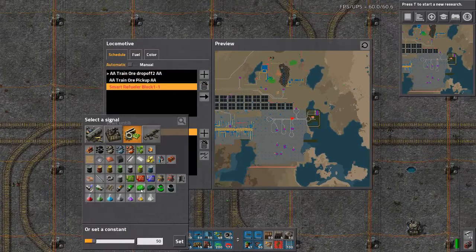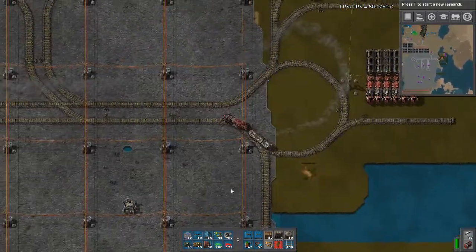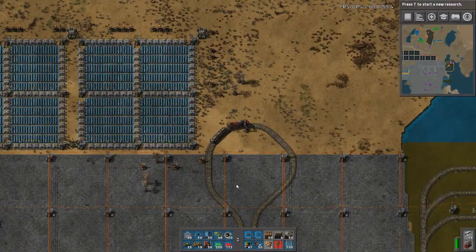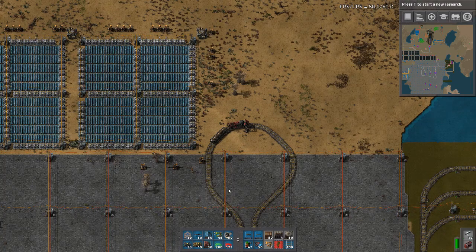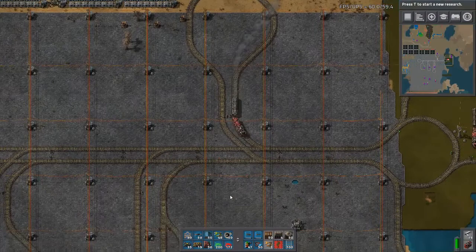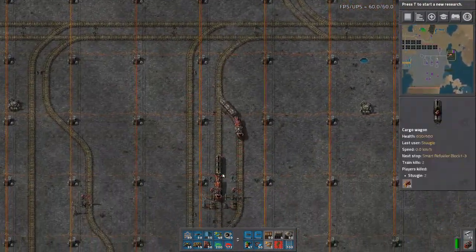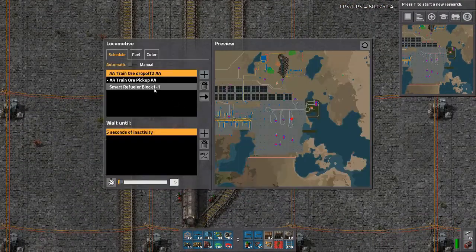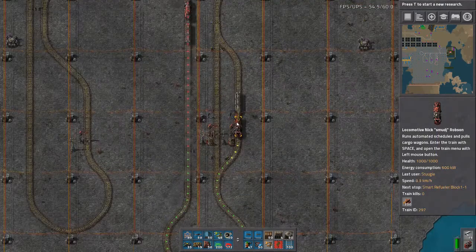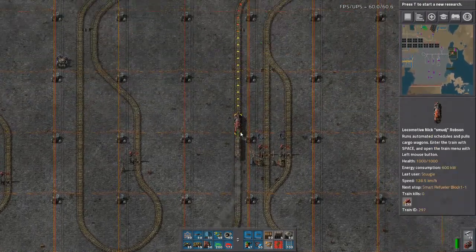I'm also going to set it so that it doesn't leave the refueling station — to simulate what the problem would be. There are workarounds — well, there's one workaround to one of the problems. The other problem you just kind of have to deal with. It's not guaranteed to happen and it doesn't have a huge consequence — you'll see what I mean in a moment. So now it's activated the smart fueler block — it's going to go there next. And remember I had another train, I believe it was ID 294, arriving at that same stop.